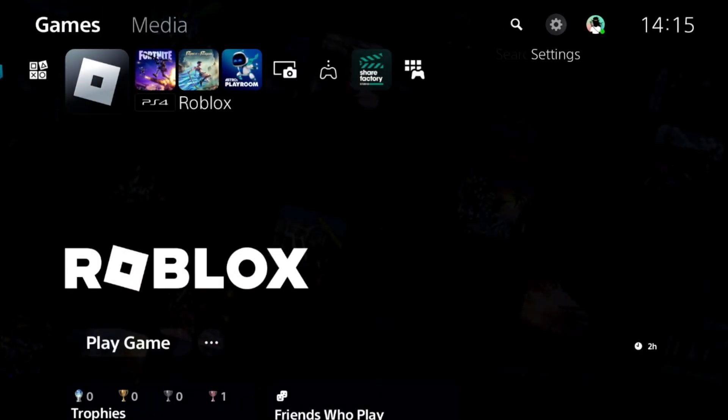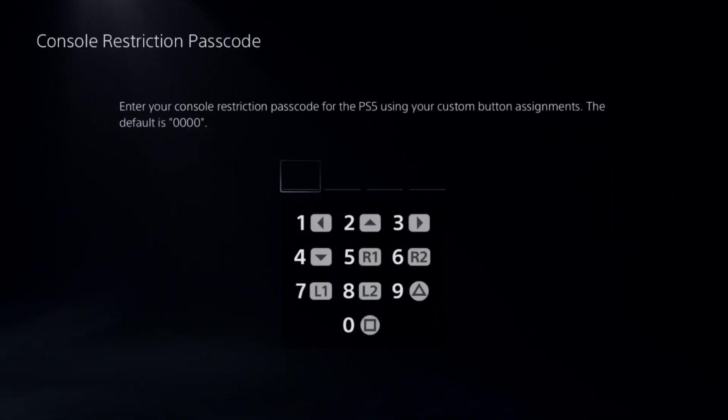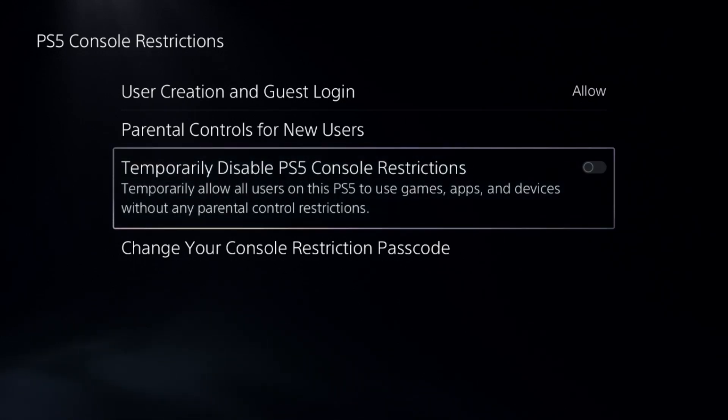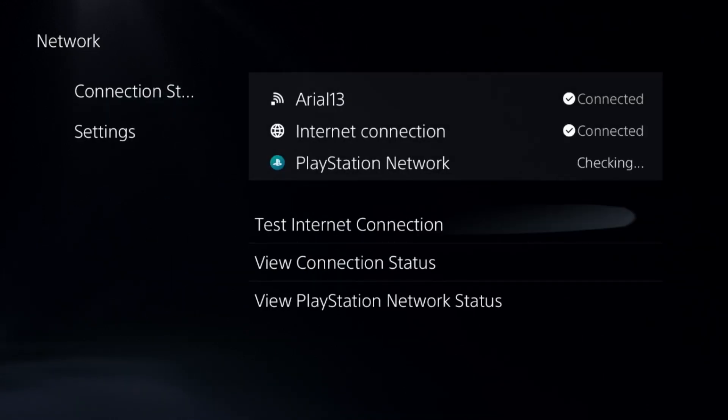Once done, select settings and choose parameter controls. Select the first option and simply add a default password here. Disable PS5 console restrictions — this is really important.